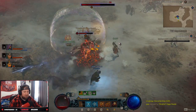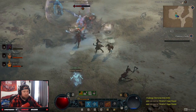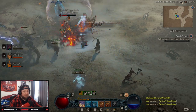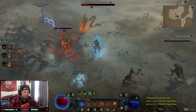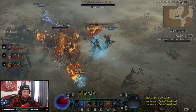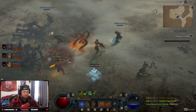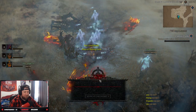Wrathful the Ungar — he has spawned. This is the guy, he's a big old fat boy. Get wrecked! No legendary from him this time, and then I died.